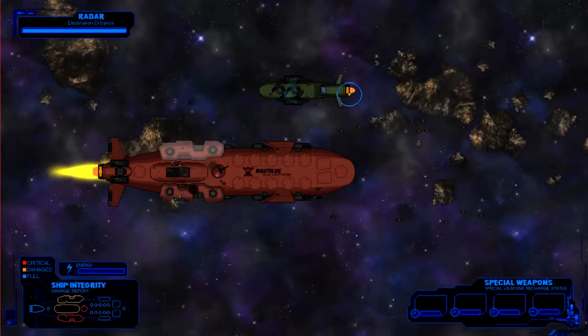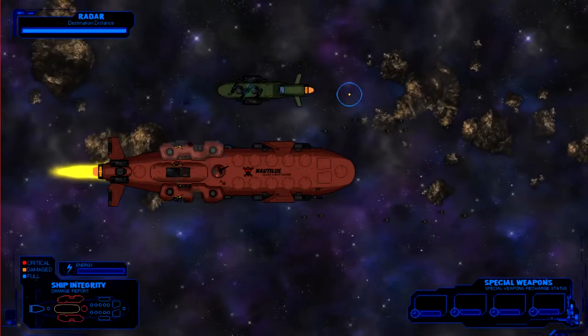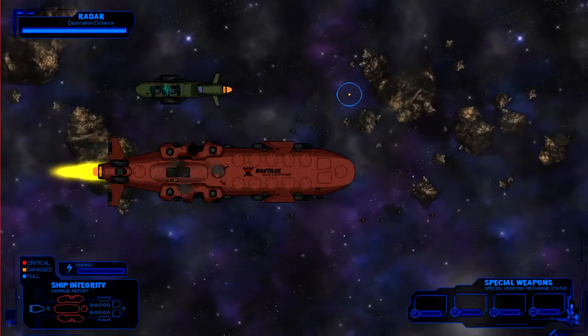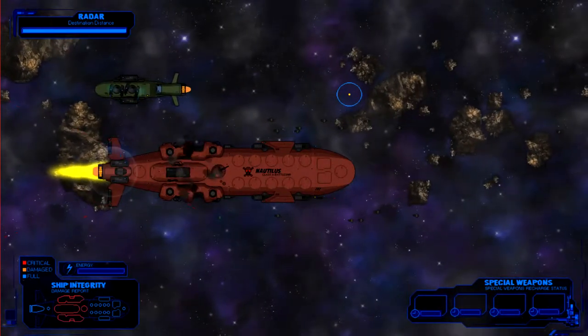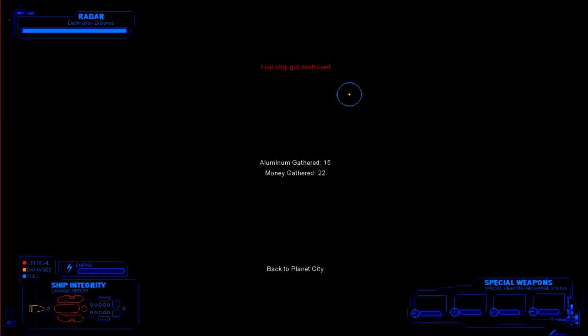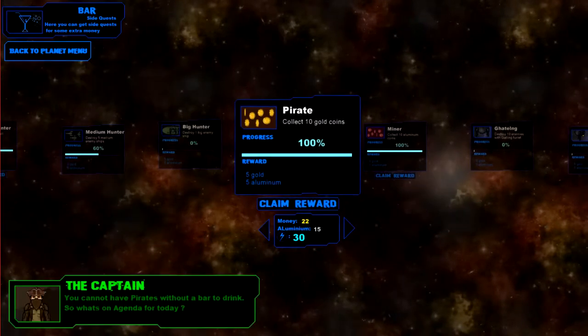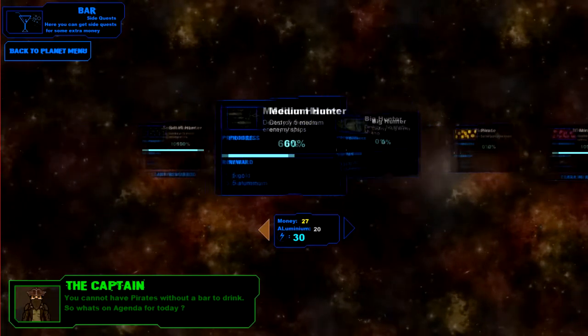Well, we made it to the first ship — I call that a good thing. Let's try putting some upgrades on the ship and come back. In this game, you do not move your ship — your ship just sails along and you pretty much just control your turrets. Let's claim some rewards and get some loot.